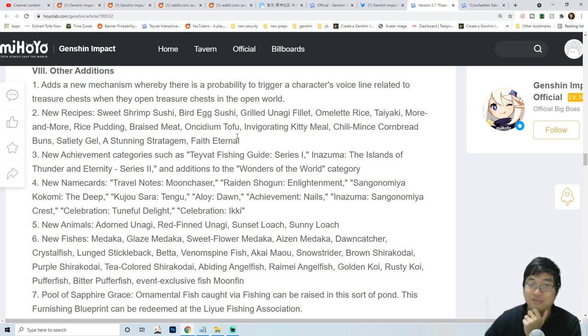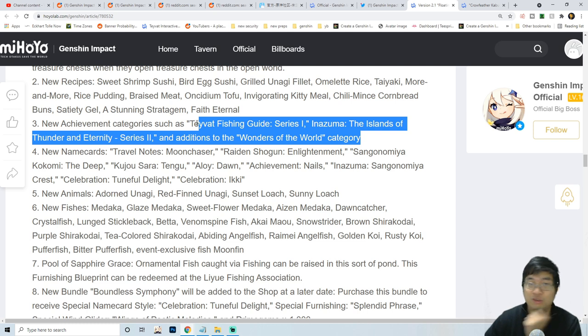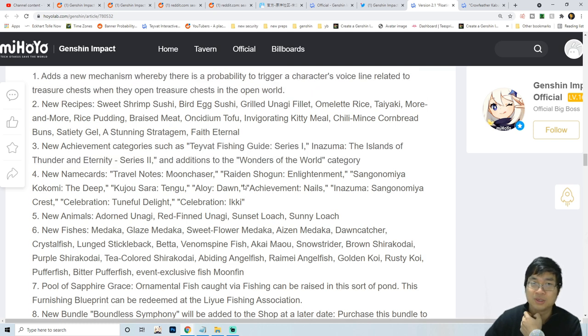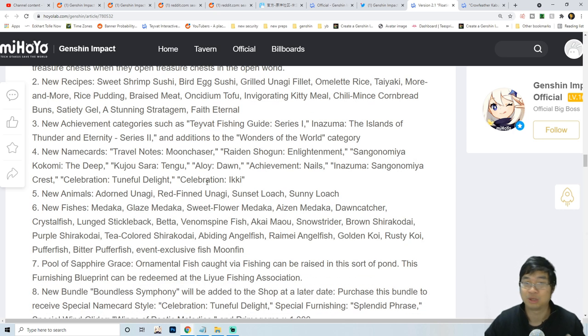Let's have a look at the achievements - there are multiple new categories. Usually for achievements we're looking at about 150 to 250 promo gems. If we add this with the promo gems from the main quest and the side quests, we're looking at about 400 to 600 promo gems that are less accounted for, plus those additional promo gems we can look into.